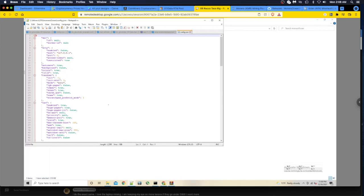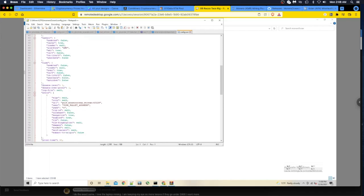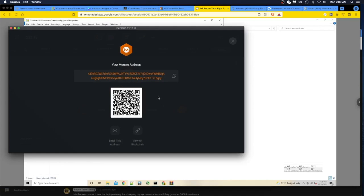Scrolling through the JSON config file, you can see all the settings. Here's the pools section - around line 71 is your wallet address. Let's go to Exodus, copy the Monero address since they pay out in XMR. I'll remember the last four letters - BGSY - and the front - 43DK - just to verify the paste is correct.